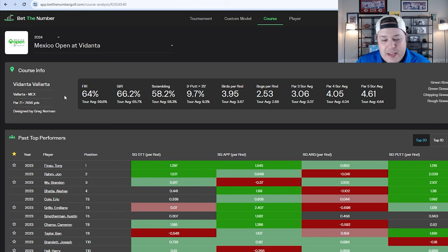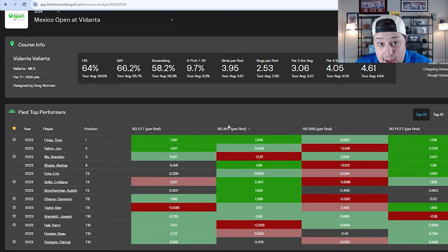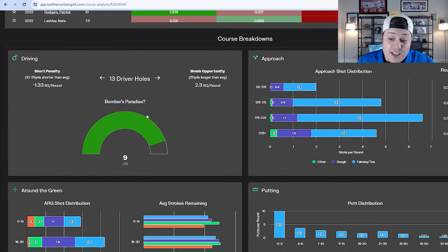For a resort style golf course — one that's meant for everyday golfers — you'd typically expect extremely high fairway and green regulation percentages, but that's not really the case here. They've got different tee boxes and pin locations to trip up players, and it plays like a pretty average tour course. Bogeys per round is just marginally lower than tour average, birdies per round is 3.95 — higher than tour average, but not outrageously so. It's a lot more traditional than most people expect.